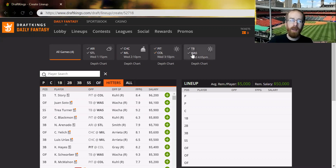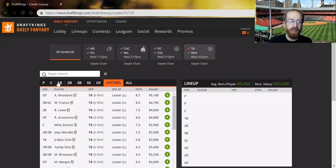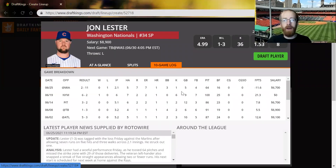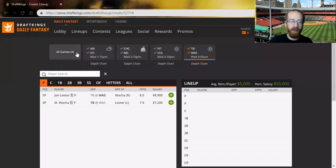Final game: Tampa Bay versus Washington. Lester is listed versus Waka, but it's going to be Rasmussen as the opener — probably only one or two innings — with Waka pitching long relief in the three-to-four inning range. As a pitcher, I like Arrieta better than Lester and Gray better than Lester, but Lester is probably top three and better than Kim. Waka I'm not interested in at all.